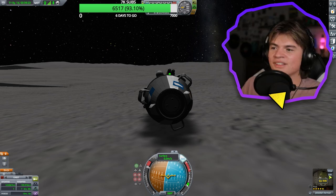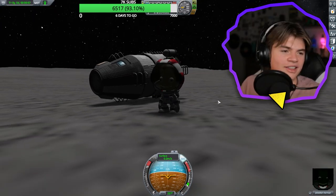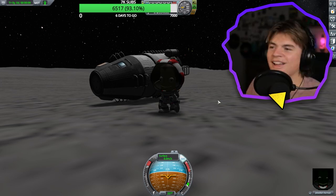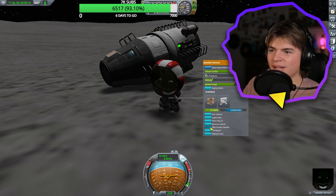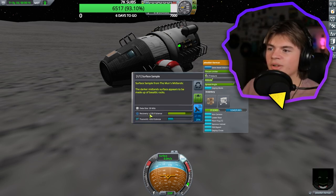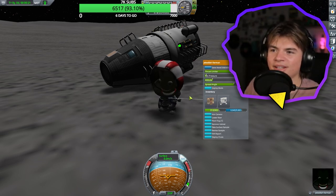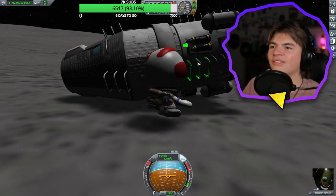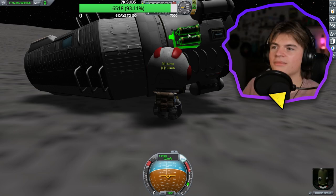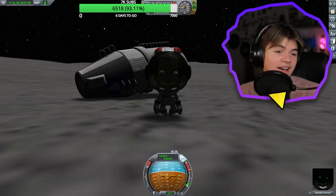We can still EVA — so he made it to the Mun. He made it, he's alive. That's the most important thing. Let's go, we did it! We can take a surface sample — if we return this it's 120 science. But the problem is our rocket is definitely not going to be able to get back right now. We're going to plant our flag. Boom — we did it! We're definitely going to have to do a rescue mission, so we might have to do that another day in part two. But he made it.